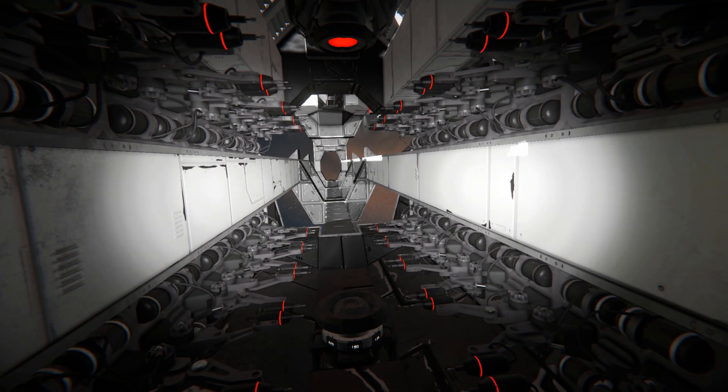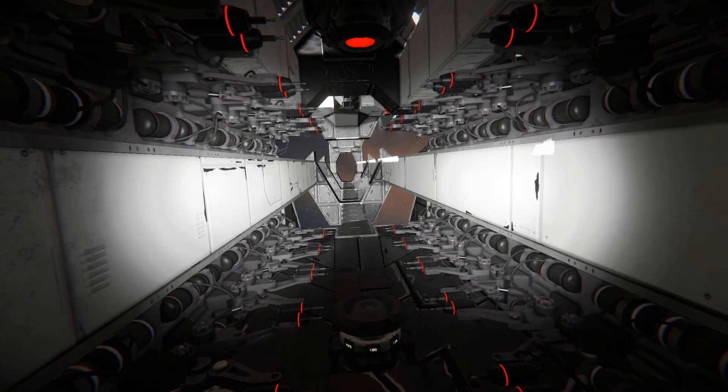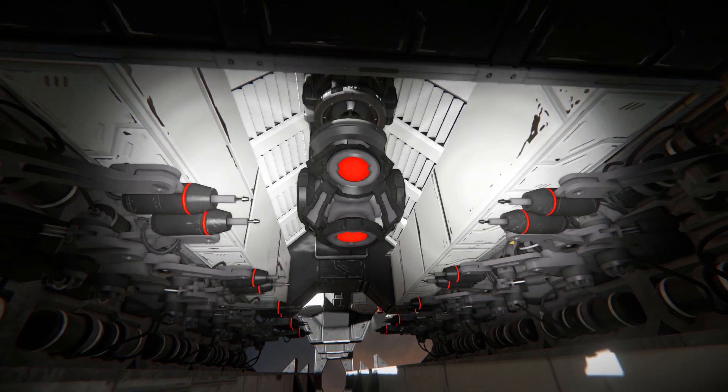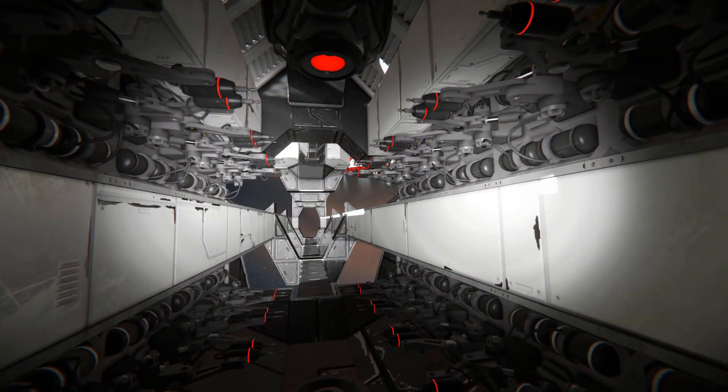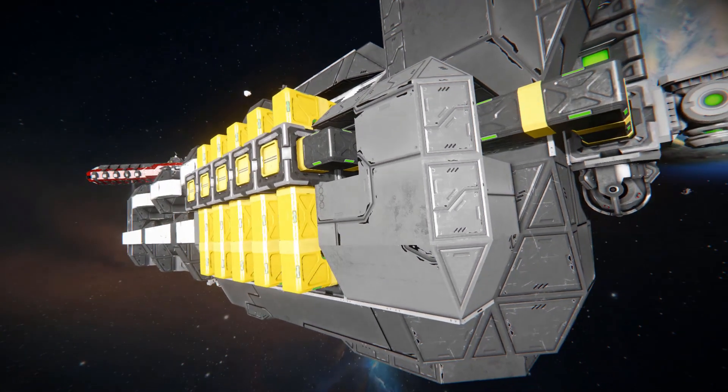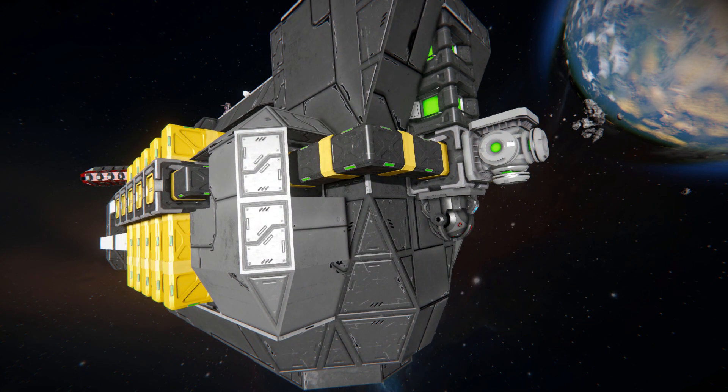If you try to build this in survival mode you will need to have a container with resources connected up to it, but I'm in creative mode so it doesn't matter. This is just the inside of the main body — lots and lots of welders, projectors, and rotors. Coming out and moving around to the back, I placed a reactor myself just to power this thing, so ignore that.